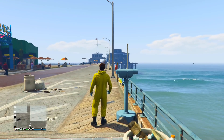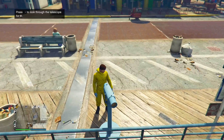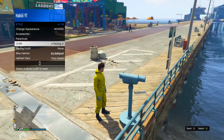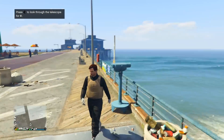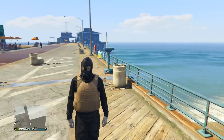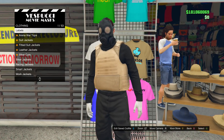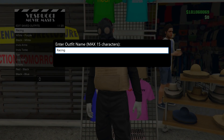Pull up the interaction menu, go into style, and equip the outfit you just saved. For me it's called 'racing.' Then back out, walk away, and you should see the gas mask merge onto this outfit. Now head to the mask shop, go into the top section on the left side, and overwrite the last save — make sure it's still in slot number one. Then back out.